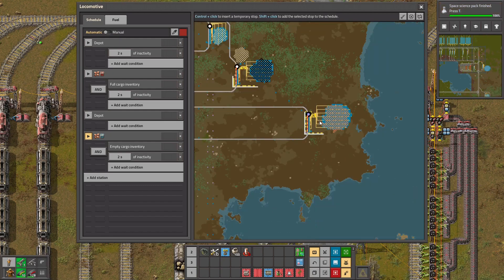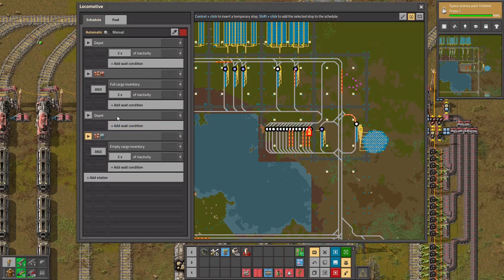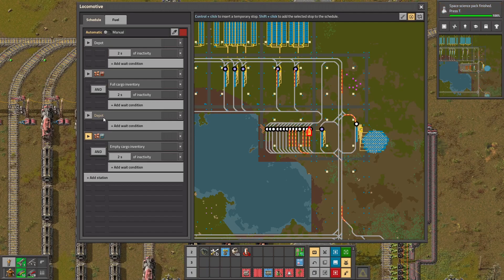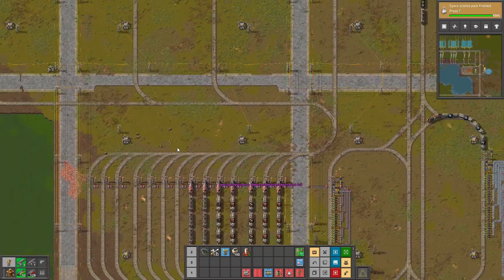After that, or actually in there, it waits for full cargo and of course two seconds inactivity, just to make sure it's finished loading. Once again it goes - there's no have condition because it doesn't need one, as it's just waiting for the drop-off at the requester station to free up and to have the train limit go to one or more. And of course there it has the empty cargo and inactivity conditions once again. So it's very very handy to have these stored here - it's like a buffer chest of 8000 ore or coal, or 16000 plates, whatever you want.